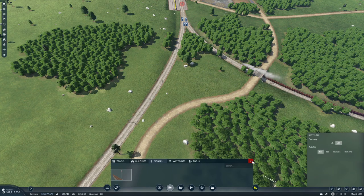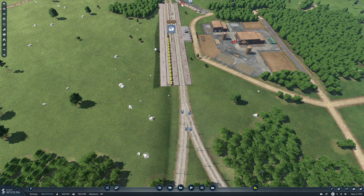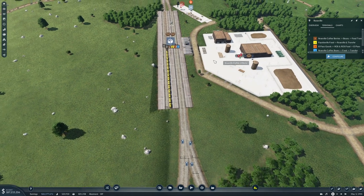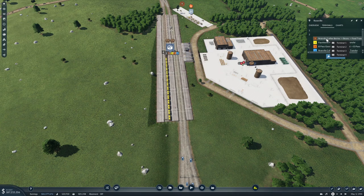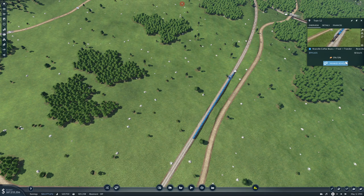All right, so that's that done. And we do have a warning - I guess because of the terminals. So Roseville will go over there. Let's delete this line.